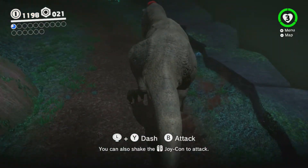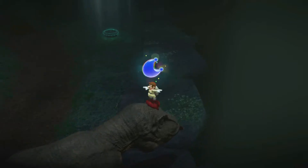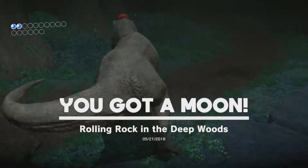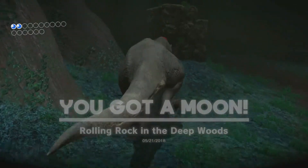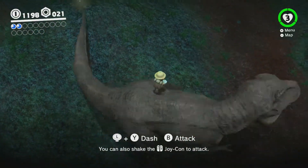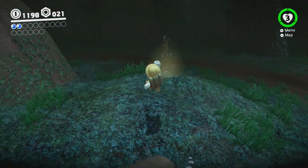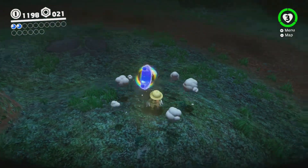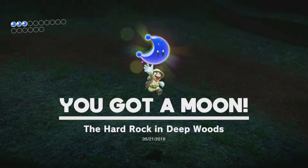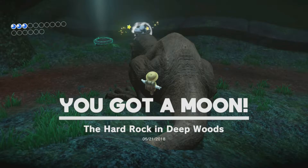So there's another moon here, kind of easy to miss, and that rock there — you can either throw it a bunch or just step on it with the T-Rex. And here's another moon which you need the T-Rex for to break the blocks. That's already two out of the nine that we need.